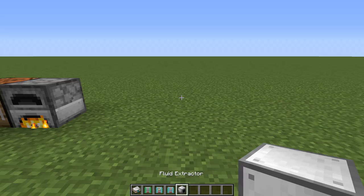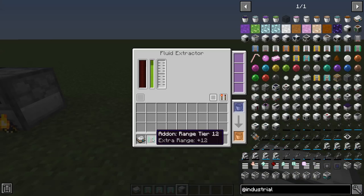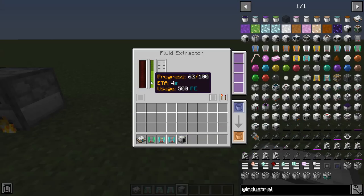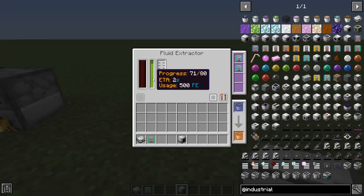A quick example - the fluid extractor ironically cannot have the range upgrade, but it can have speed and efficiency. If we put the speed upgrade in, watch as the progress bar goes a lot faster. With tier 2 speed it cuts it in about half - instead of a 5-second ETA it's about 2.5 seconds. If we put the efficiency upgrade on, it goes from a progress bar out of 100 to out of 80, so adding both makes it significantly faster. These aren't totally necessary but they make your life a lot more bearable.